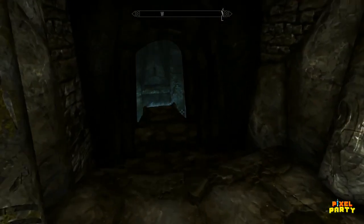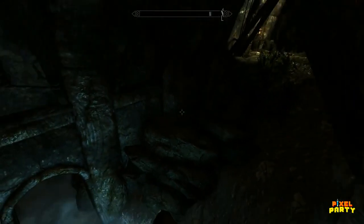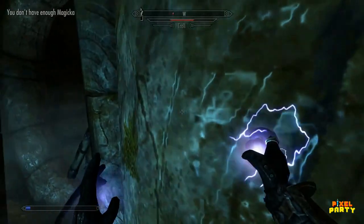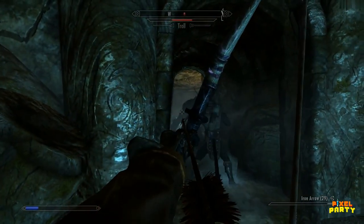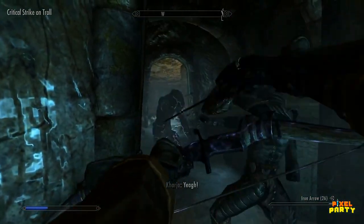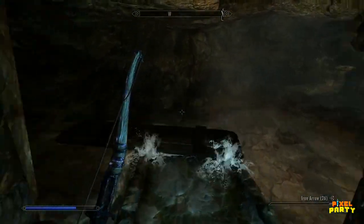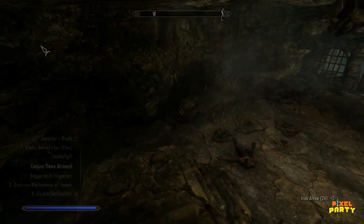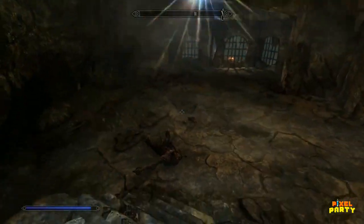Venturing further into Labyrinthian, you'll encounter the haunting tombs of Lost Valkygg. While these tombs may be among the earliest locations you stumble upon, they offer a tantalizing opportunity to acquire ebony weapons — though be prepared to face formidable Draugr wielding their ebony armaments with expertise. Should you possess all the Dragon Priest masks scattered throughout Skyrim, an extraordinary discovery awaits within the central chamber. Donning the wooden mask, which resides in this mysterious chamber, will unlock a final, elusive reward — an artifact that is notoriously challenging to find, yet holds immeasurable value for those bold enough to seek it out.